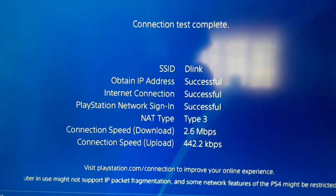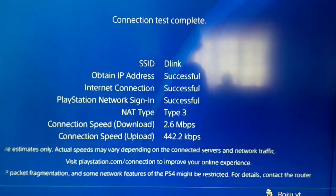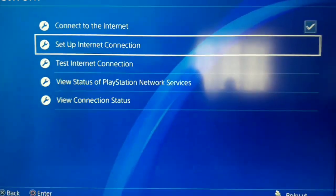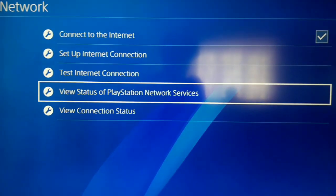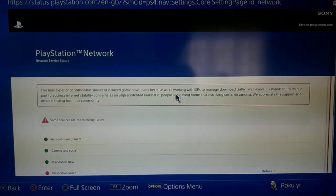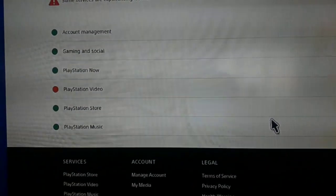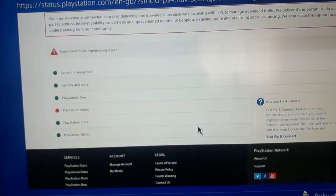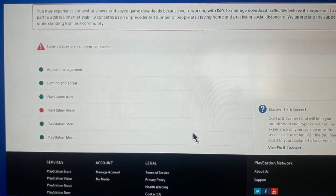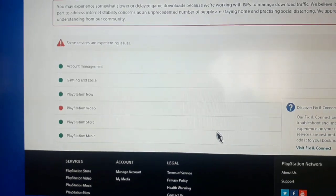Ok guys, after it's over, if you still get this error, it means the PSN server has a problem now. To check the status of PlayStation Network service, press X, then select option 4 — View Status of PlayStation Network Service. You can see that guys, PlayStation Video has a problem right now — it's down. But other services, for example Account Management and Gaming and Social, are working very well.